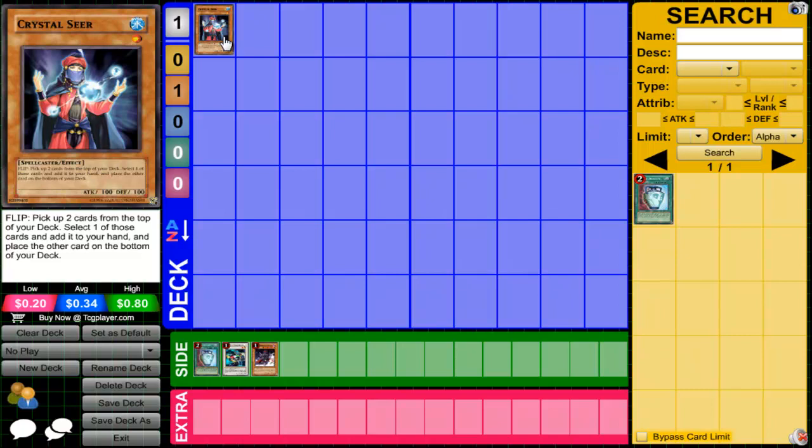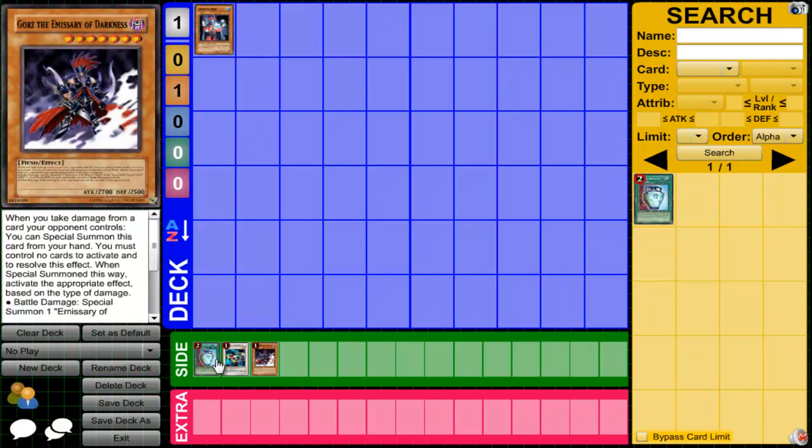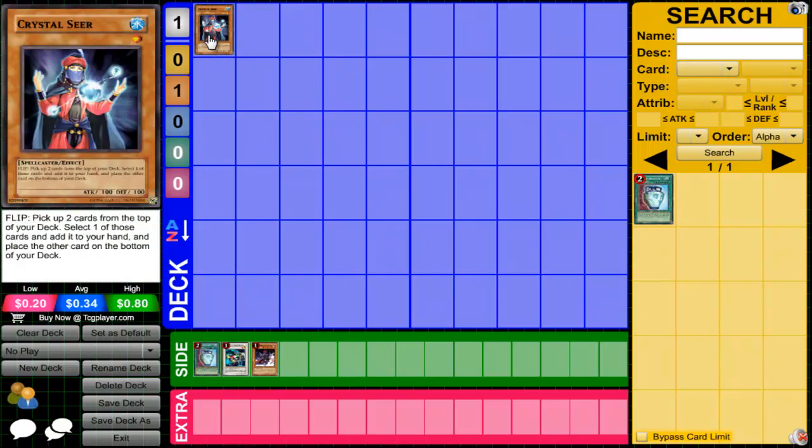Which means you can actually gain advantage — say you have Gorz and Duality as your two choices, but your opponent doesn't get to see it. So you can add Gorz to your hand, and whenever Crystal Seer gets run over and your opponent attacks directly, you could just surprise summon Gorz onto the field, or Tragoedia, or whatever you want. I actually think this card is really good.